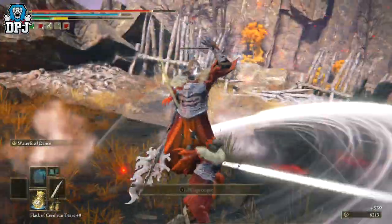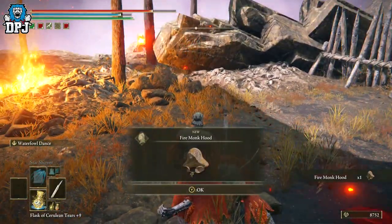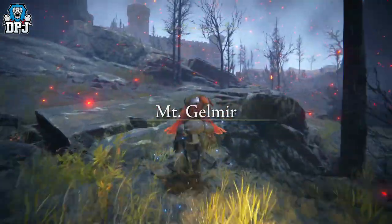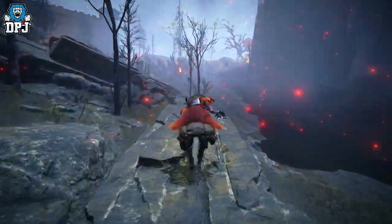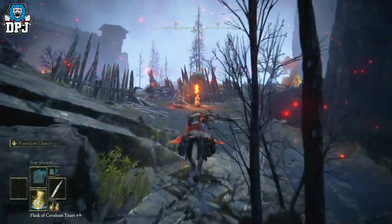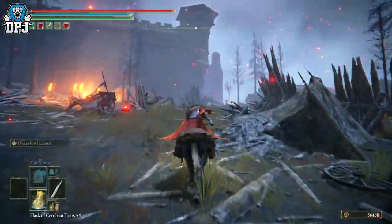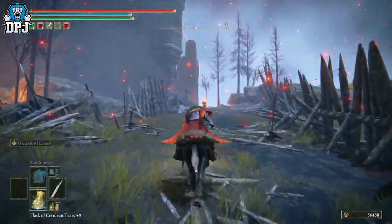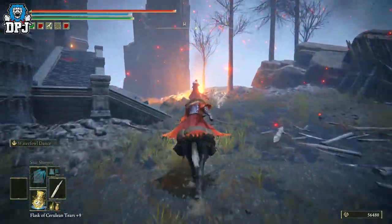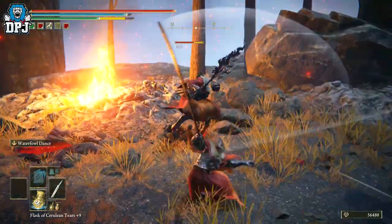From here, just jump on your mount and run up here. You'll probably want to switch that weapon out because it isn't that good — well, it isn't for me anyway. Run past all these and you'll see a guy with his bardiche right there. You want to take him out.